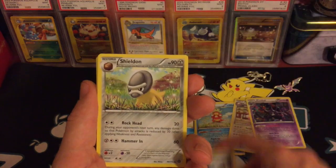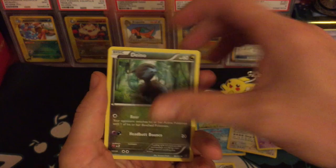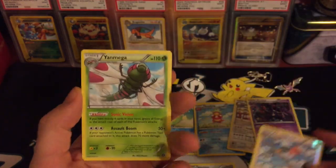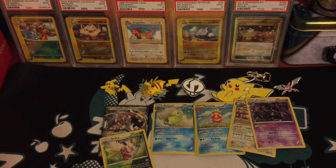Here we go, second pack. Flaaffy, Steelix, Spirit Link, Steelix, Shieldon, Oshawott, Croagunk, Tangela, Dino, Chimchar, Fletchinder, and a Yanmega. I've seen that card quite a few times when opening Steam Siege.